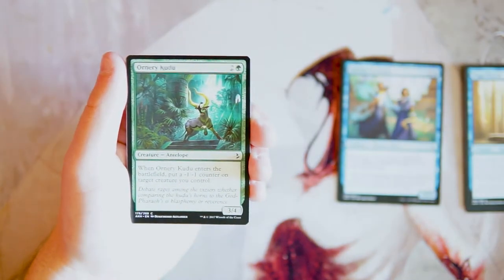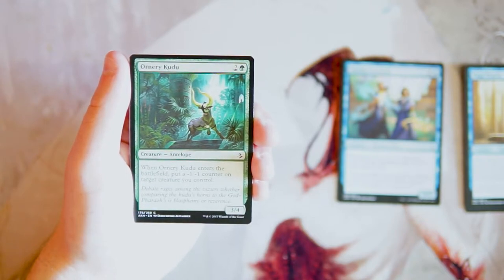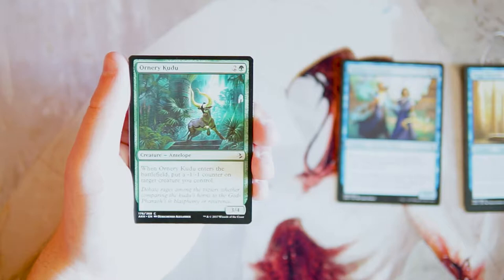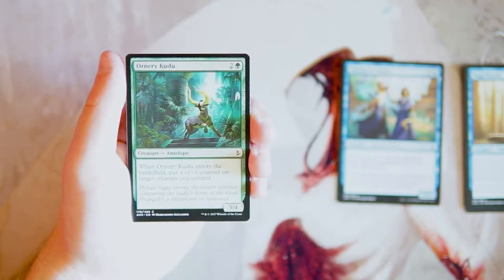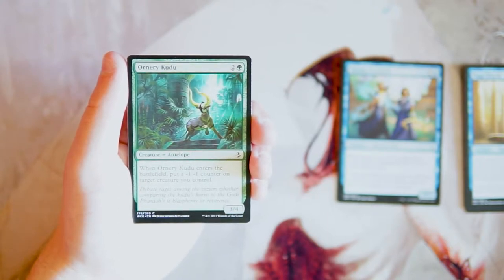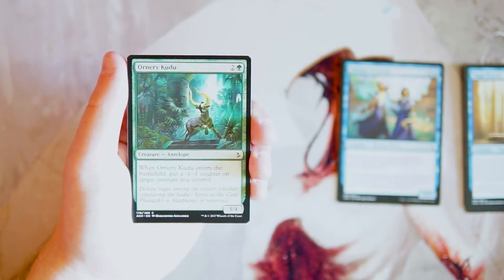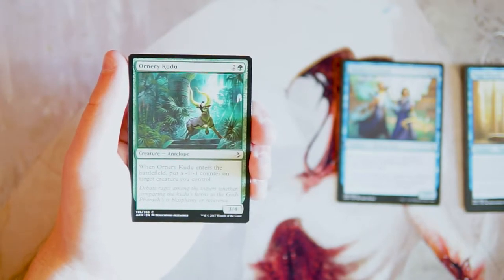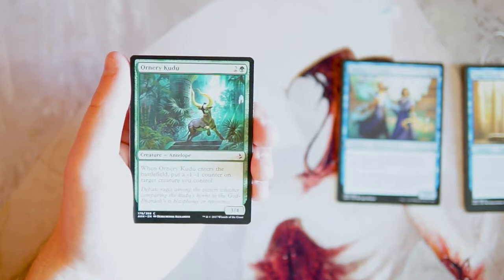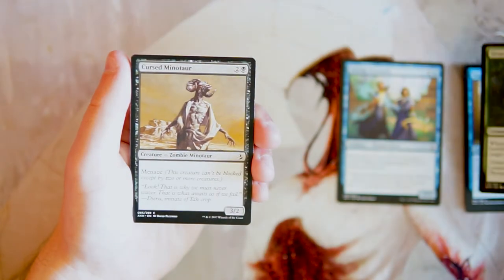Ornery Kudu is a 3/4 for two in green. When it enters the battlefield, you put a -1/-1 counter on target creature you control — oftentimes that might just be the Kudu itself, making it a 2/3 for three, which still isn't terrible. If you have another creature to put the counter on, that also works. I actually like this card — a 3/4 for three is great, and even a 2/3 for three is okay. Not super first-pickable, but quite good in certain instances.